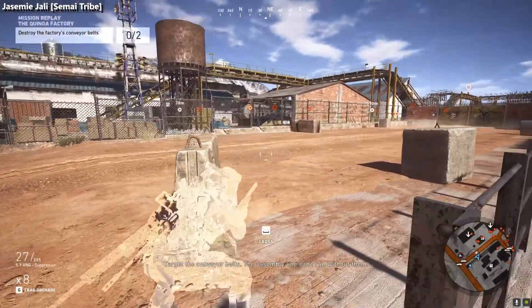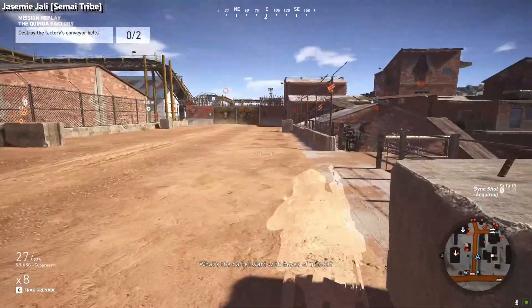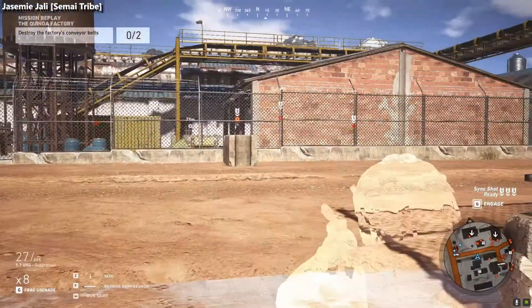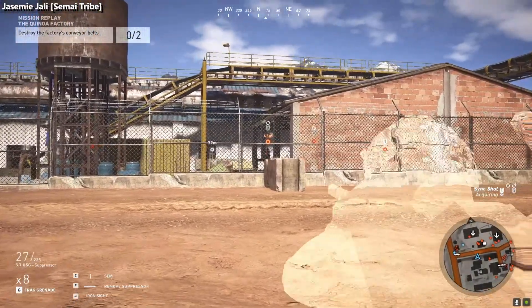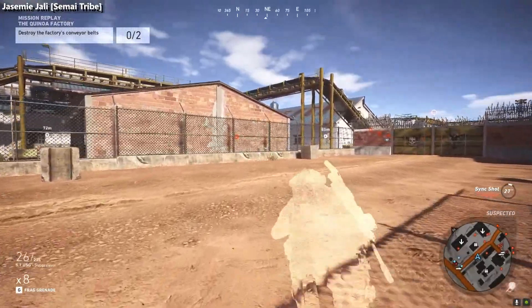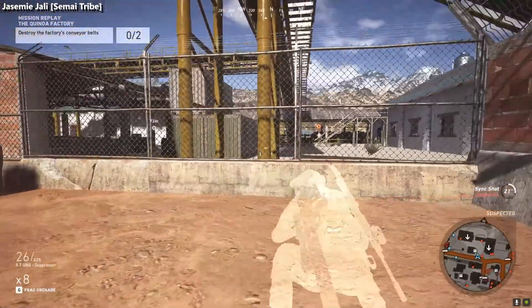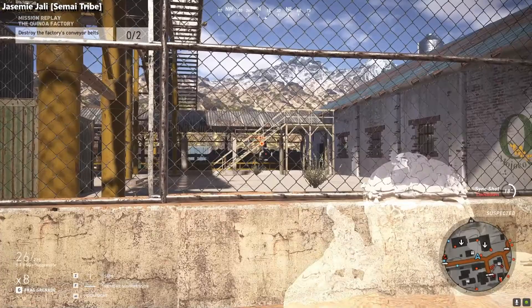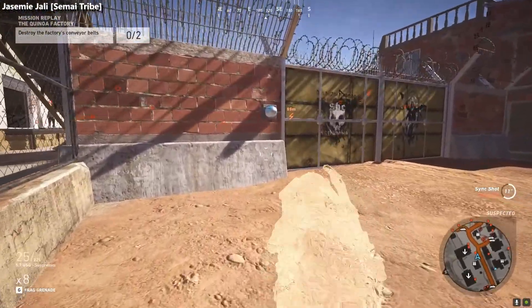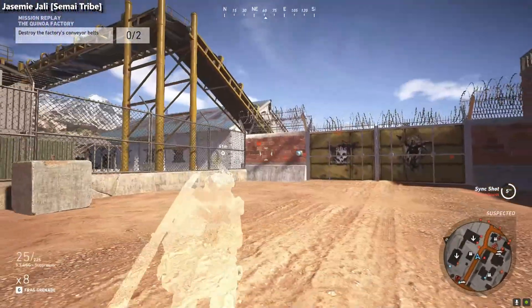Target the conveyor belts — the assembly line can't run without them. A shipping manifest from the quinoa processing plant. What's the cartel want with boxes of quinoa? Target marked. Lost the target. Fire. Get down before they see you. He's alone. I think one of them is hurt. They are suspected right now.